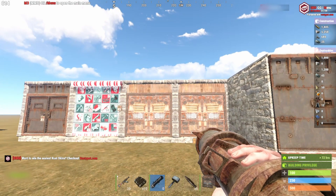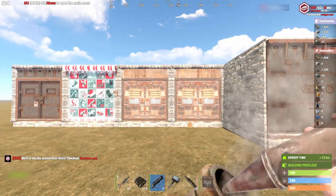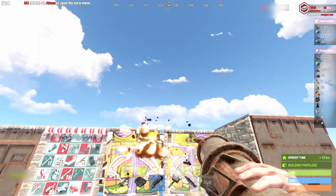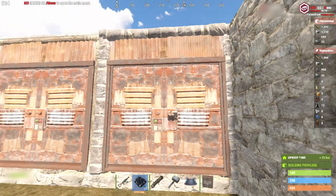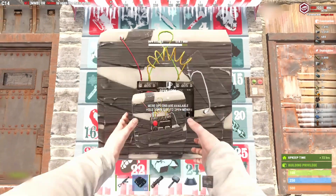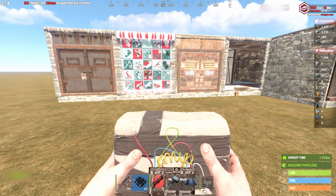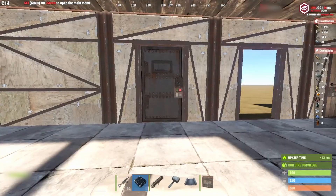Next up, you have C4 and rockets. These are going to be your loud raids — your proud raids. They're going to be your raids that the neighbors know what's going on and come to investigate, so make sure you're prepared. A rocket does splash damage, so one rocket could take out two doors. In the case of C4, one C4 charge will take out one metal door. When you get to garage doors or armored doors, it's going to take something like two C4 charges. Once people hear it, they know a raid's going on.